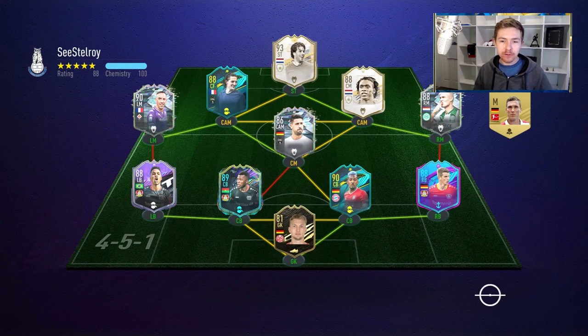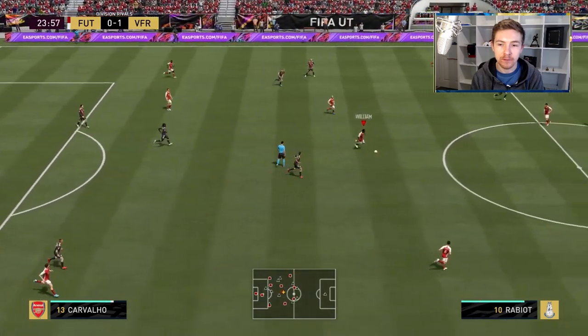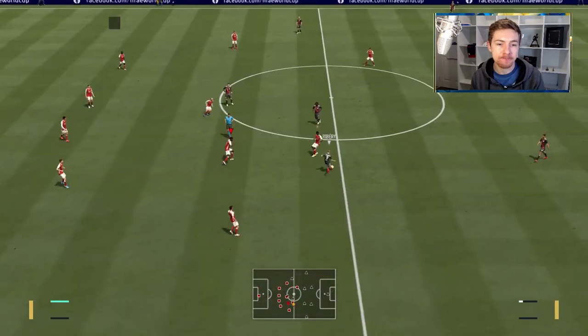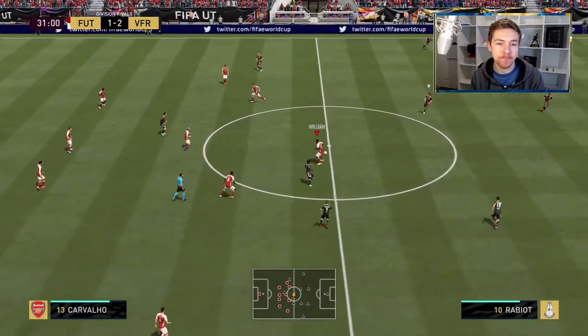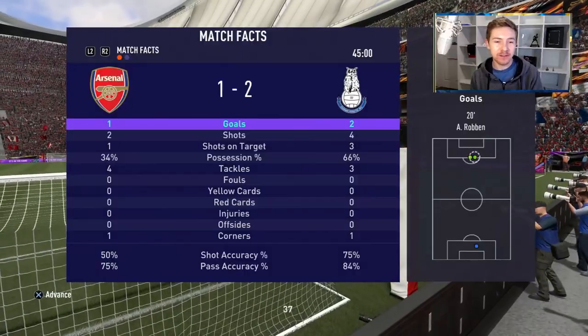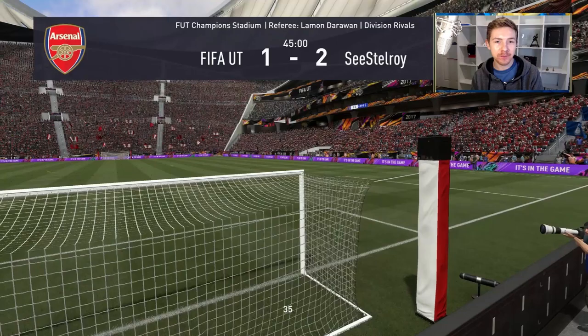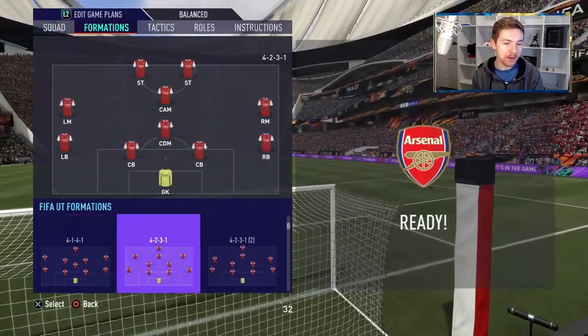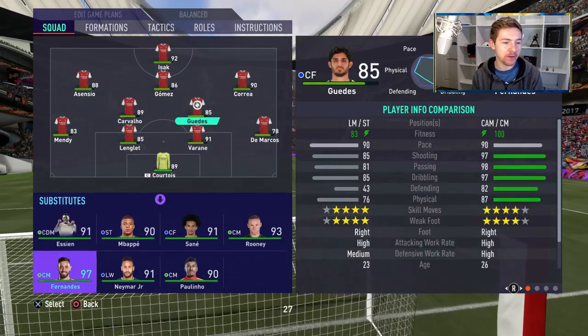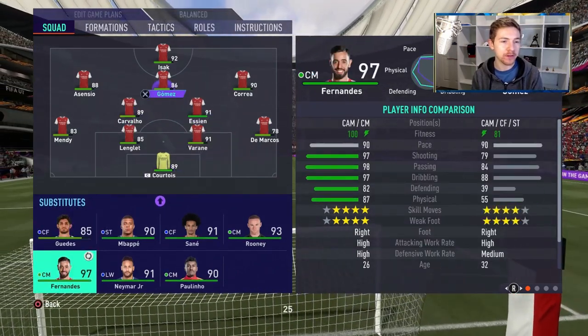In Cavalier's debut we're up against a pretty nice team with some good players. The goalkeeper choice is definitely interesting — I'd sooner go with a normal Neuer, but I guess he wanted a special card in every position. Cavalier spots the striker up top and plays a nice through ball. He eventually makes a tackle — took him a while, but we're in. We're 2-1 down at the break; my opponent really loves to keep the ball. We're going to switch to a 4-2-3-1 formation in the second half and hopefully mount a comeback.